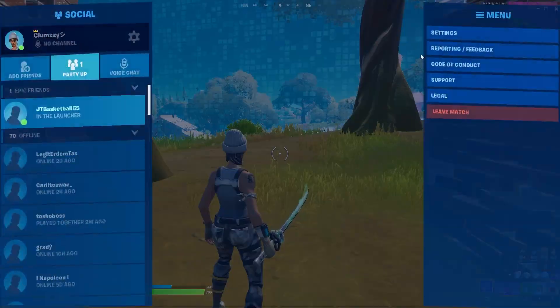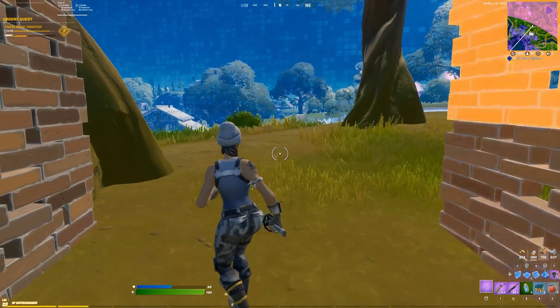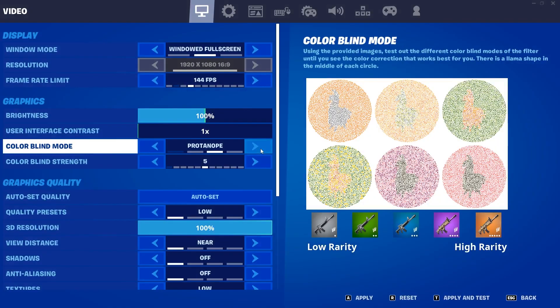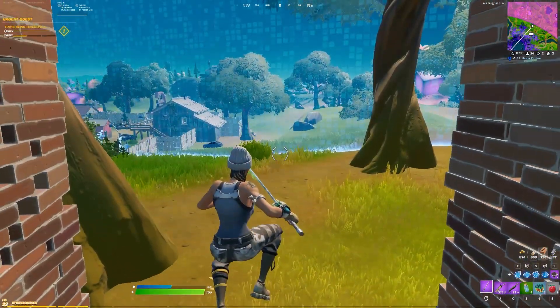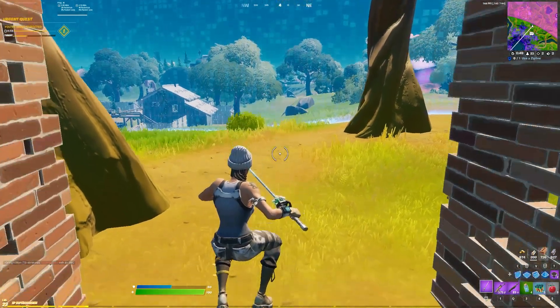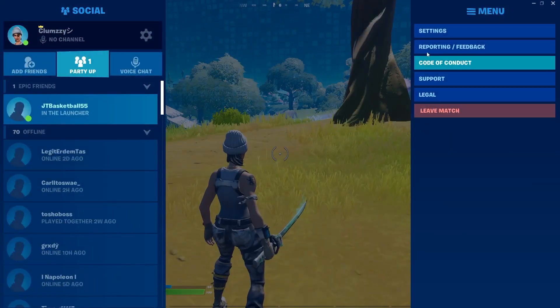The first one we're looking at in settings is Tritanopia 5. As you can see it makes things a bit darker and easier to see in the storm. The next one is Protanopia — somewhere between 5 and 7 is recommended. As you can see, it's not that big of a difference. The one I personally use is Tritanopia, which I'll get to now — but this is basically how Protanopia looks.